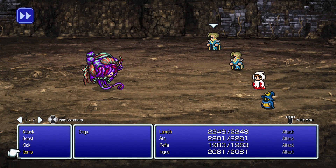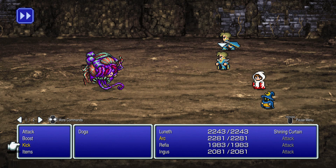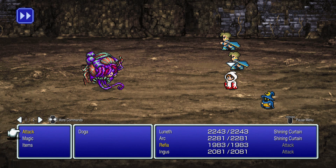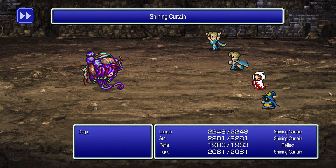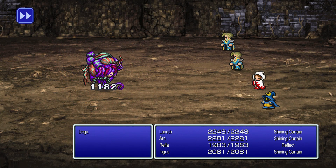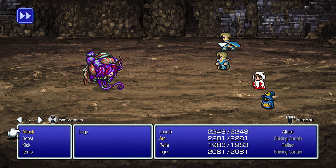I bet you didn't expect Doga to look like this. We really have a nice advantage here because we picked up a lot of shining curtains, which puts the reflect status on us. Think of these two boss fights — Doga and Une — as a black mage and a white mage fighting you. Doga represents the black mage and he's going to attack us with lots of black magic. We're going to counter that by using shining curtains to put reflect on our characters, bouncing his magic back onto him so he takes the damage instead. The reflect status doesn't last forever, so you may need to reapply it.